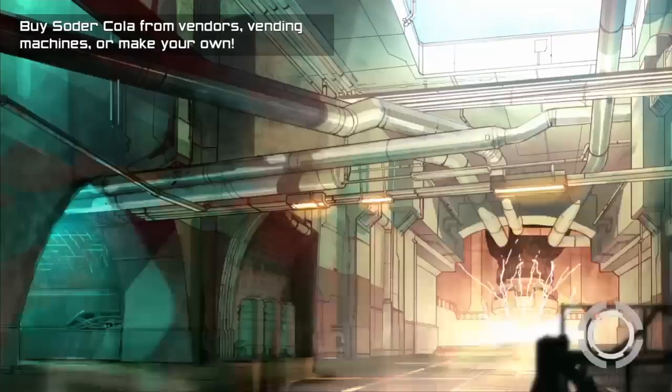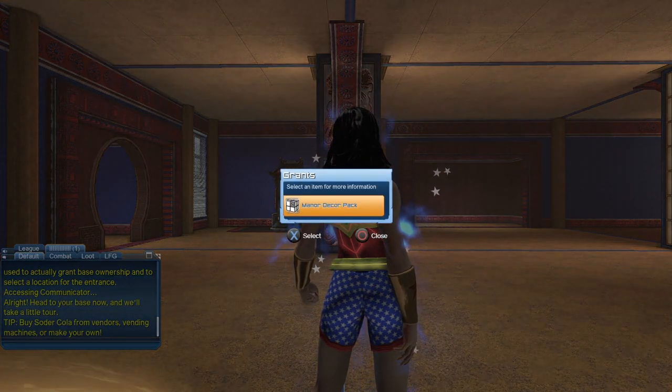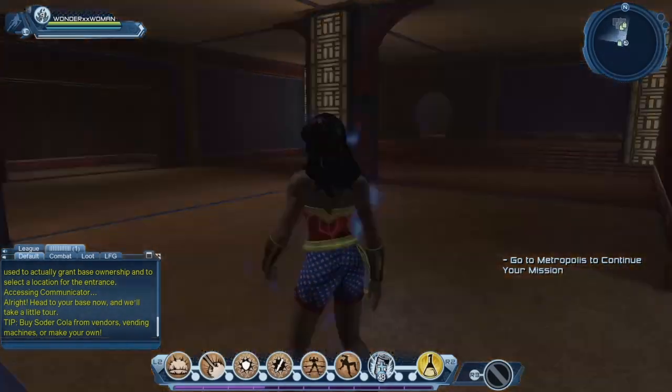If you're wondering about the little gift, basically it's because of the Manor lair — if you do purchase a Minor lair you also get the Matter Decor pack, so let us claim that right now.